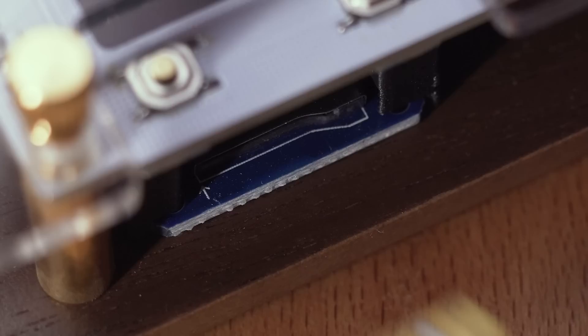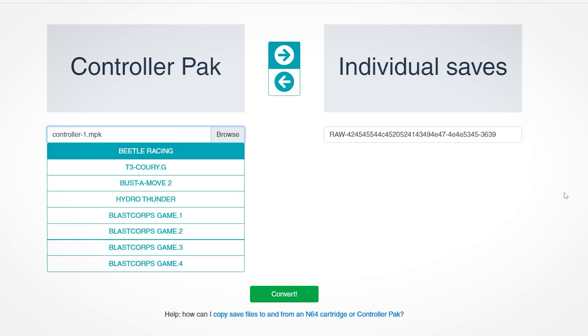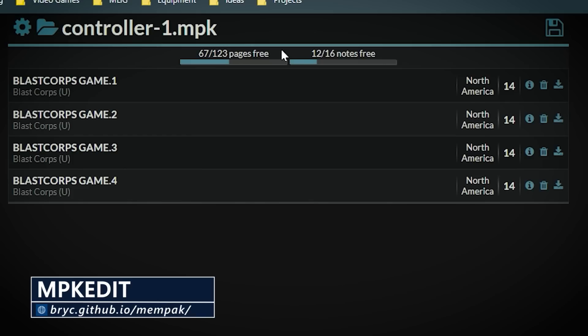.mpk seems to be the standard file format for controller pack dumps, while the individual save files on the pack are called notes. If you wish to split out the contents of the .mpk file to individual files, you can employ Ewan Forrester's Save File Converter website to convert each note into a raw save file, then reverse the process to convert the raw save back into a .mpk. Another great resource is the .mpk Edit Web Application, which is especially good for games that have multiple notes to wrangle, such as Blast Corps.